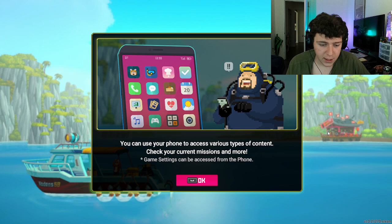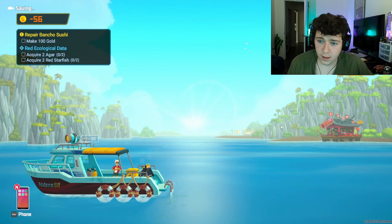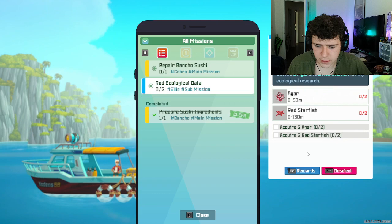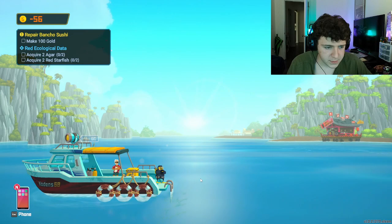You can use your phone to access various types of content, check your current mission, and more. Game settings can be accessed from the phone too. Oh my god, okay — phone. Open to-do list. Prepare a bunch of sushi — yep, we're working on that. Agar, red starfish — yeah. Let's get some fish going, let's get her items.